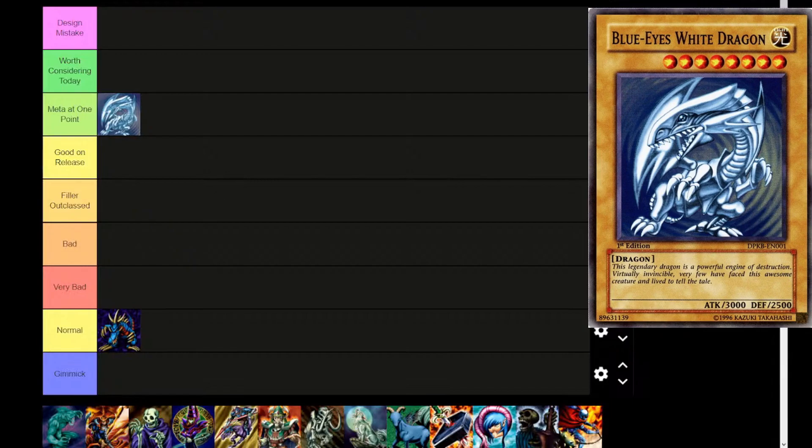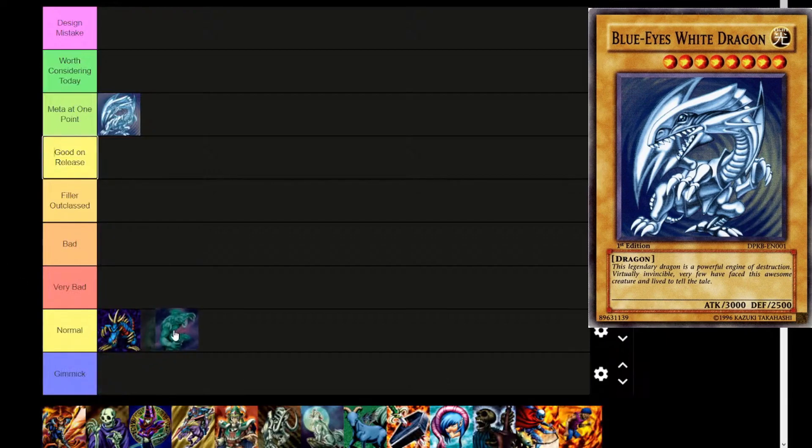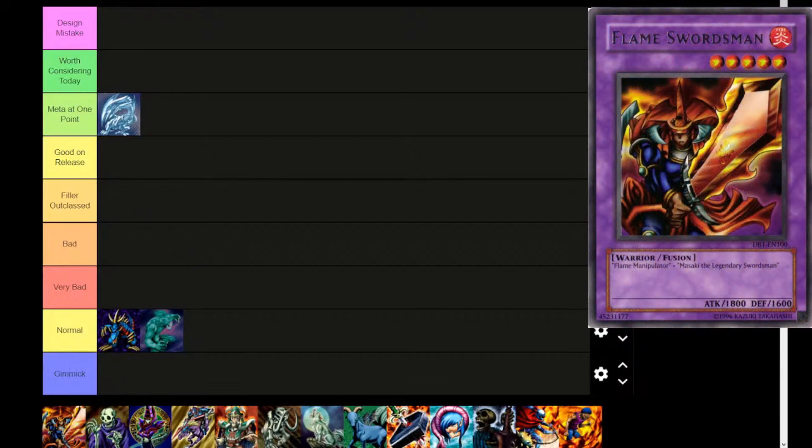Next is Hitosumi Giant — level 4, Earth, beast warrior with 1200 attack and 1000 defense. Normal monster tier. Next up, Flame Swordsman — our first fusion, level 5, fire attribute warrior type. Fusion materials are Flame Manipulator and Masaki the Legendary Swordsman, both of which are in this set. 1800 attack, 1600 defense. Would you believe it's all the way up in Meta at One Point? But this might be a technicality because before the extra deck was limited to 15 cards, you could just run three of every fusion monster.